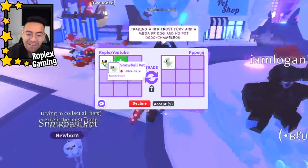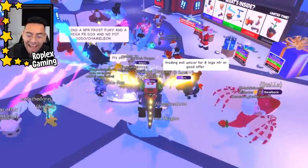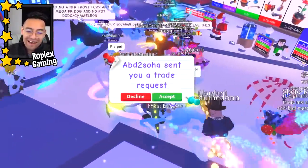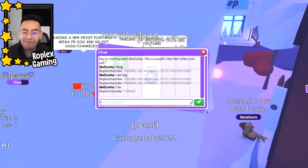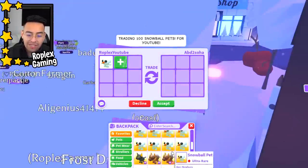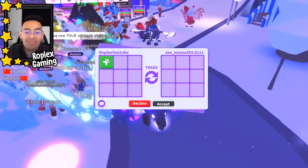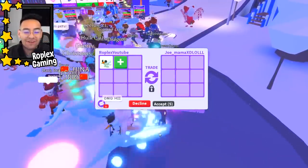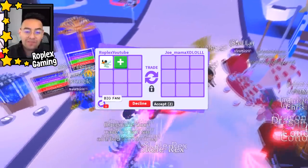Anyway, this is the snowball pet — it costs 99 Robux. It's a brand new pet, it's very cute, and I think it's gonna be a popular pet. If we run out of these snowball pets we can literally just buy more — they're only 99 Robux. The reason I didn't buy like a thousand of them is because it just takes forever and I want to record this video fast, but if we do run out there's no problem, we can just buy more.